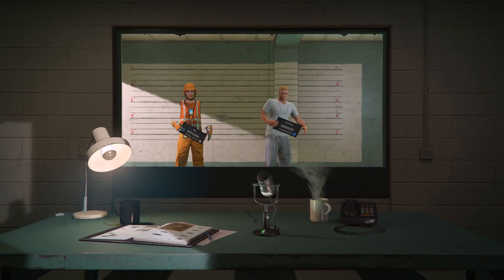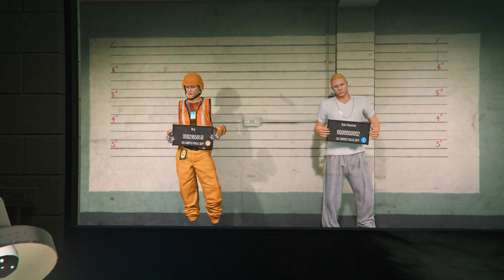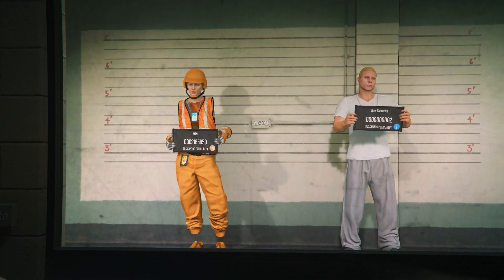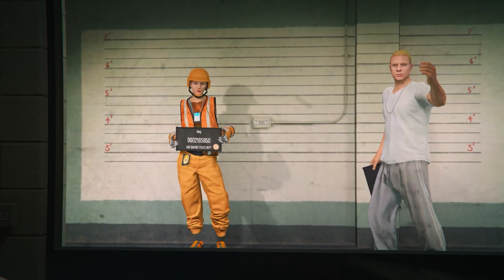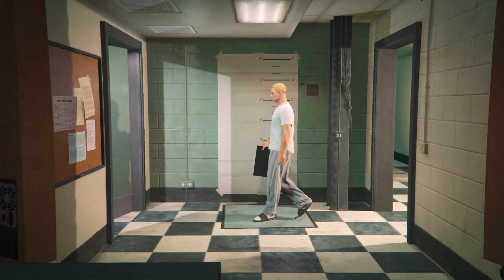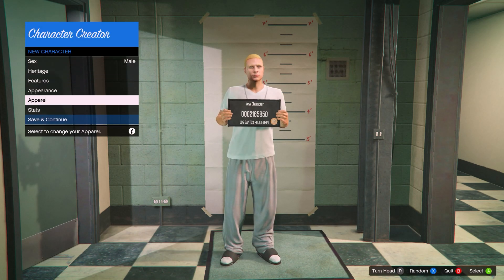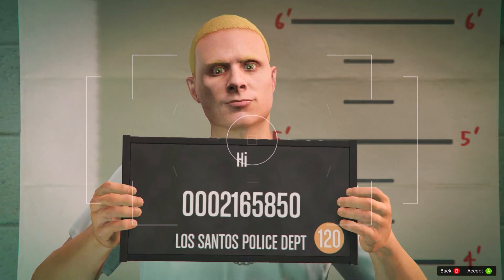From here, you should see your main female character on the left slot, and you should have a new open slot on the right. Select the character on the right. Now just make sure the gender is set to male, then save, continue, call it whatever you want and load into an online session.